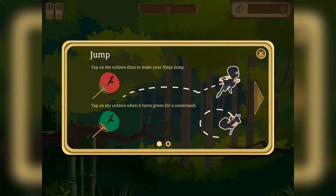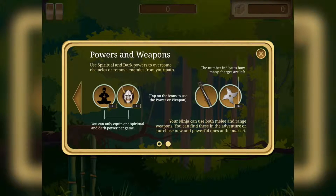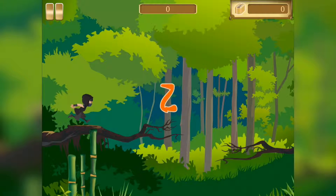So we tap once on the screen to jump, and then tap again when it's green to do a somersault. Easy enough. Tap on the icons to use the powers of the weapon. Okay, there we go — how hard can it be?